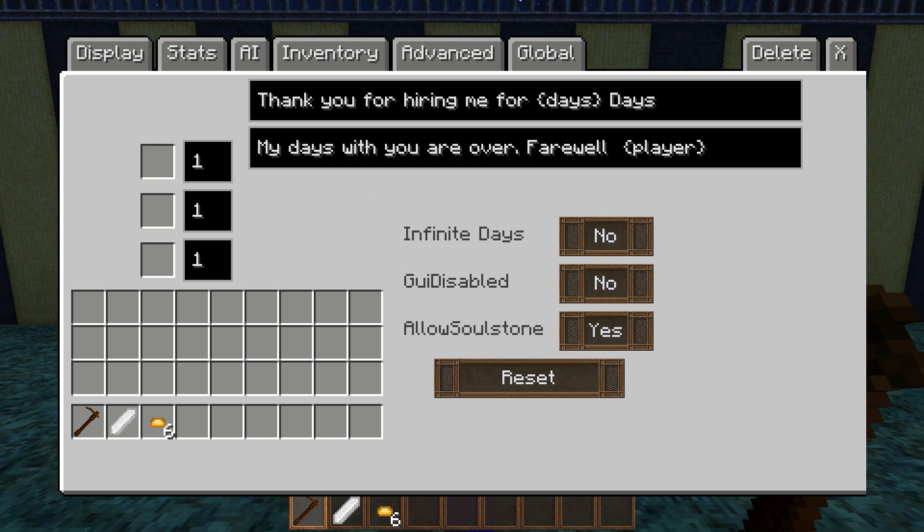The role of the follower allows you to hire for an X number of days where the NPC will follow you around. Here are the number of days — you can hire this NPC for one, two, or three days. For one day it's going to be three, two days it's going to be two, and three days it's going to be one.